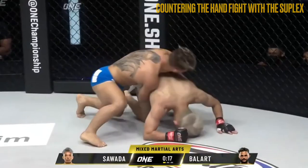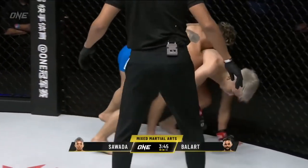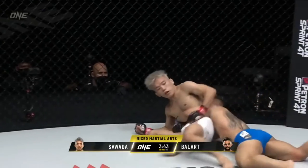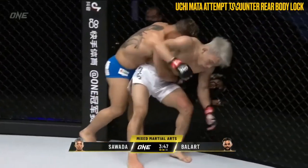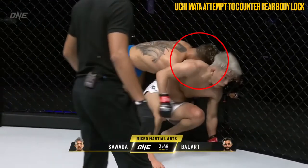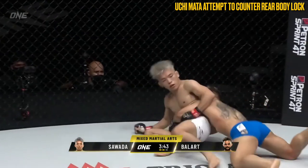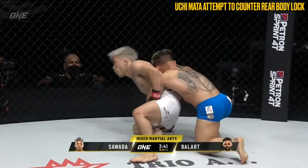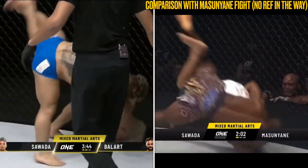Sawada also attempted an uchimata-style throw in an attempt to reverse the position. However, with only a grip on Ballart's right arm, there was insufficient torque to rotate Ballart around his body and end up on top. Pay attention to Ballart's head position — in the centre of Sawada's spine — preventing Sawada from getting his arm behind and using Ballart's head as a lever to complete the throw. Although Ballart was thrown off balance, he was able to maintain his body lock and retain his positional control.